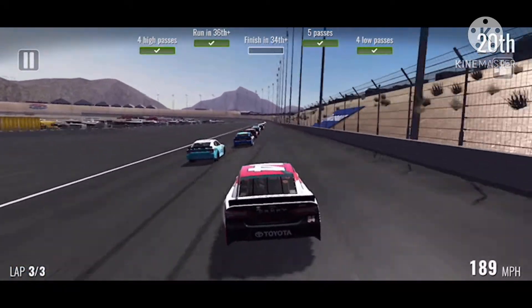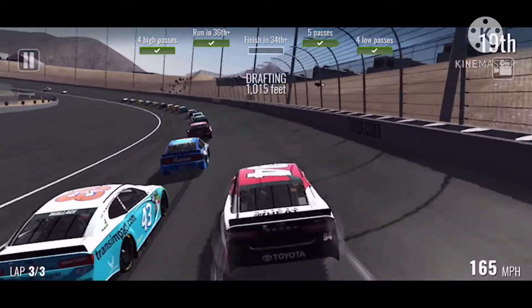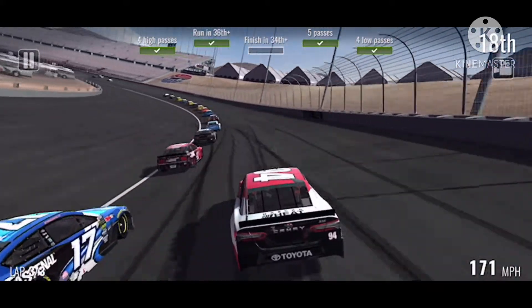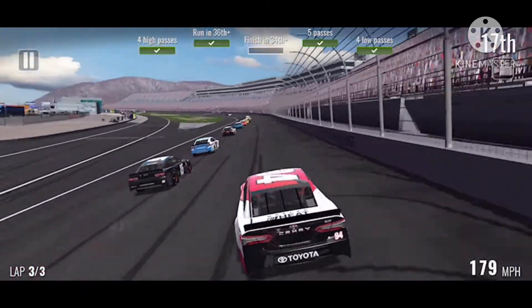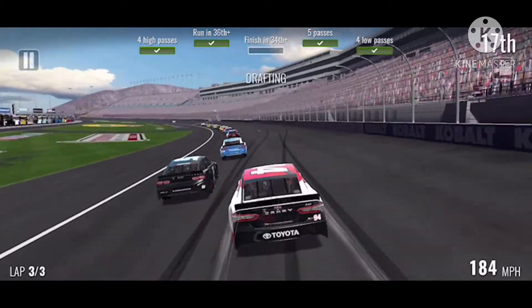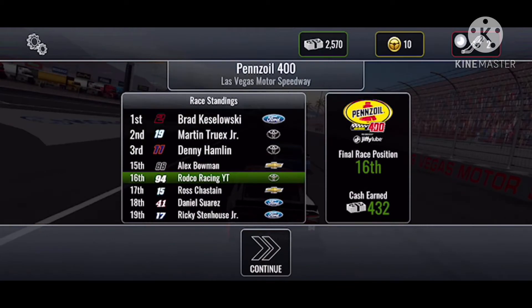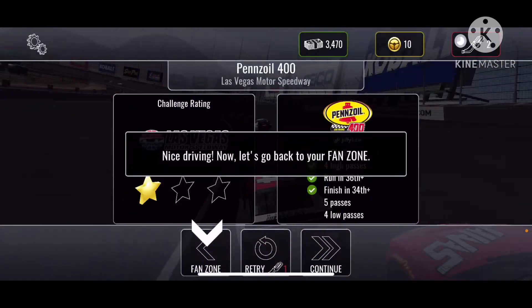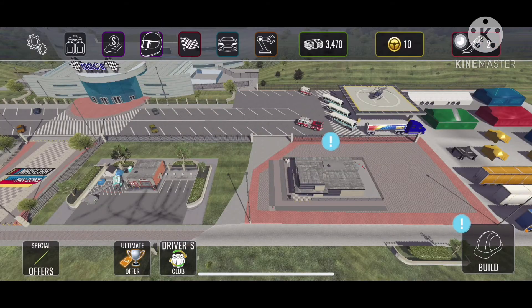The next cars in front of us were Bubba Wallace and Ricky Stenhouse. I'm pretty sure we got Suarez — I don't remember if we got Ross Chastain. Here we come — oh that was tight — yes, we got him! We finished 16th. Hamlin finished third, Truex second, and Keselowski would win his second race of the season.